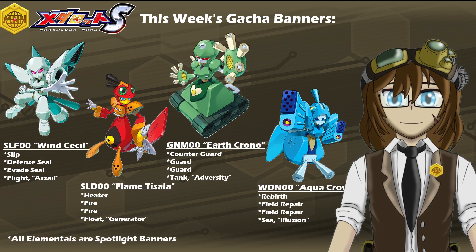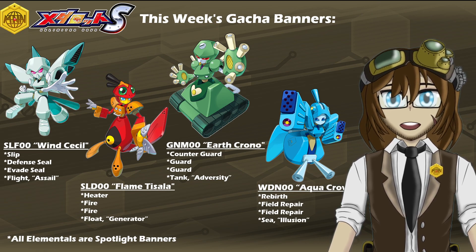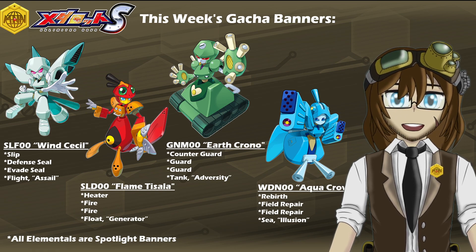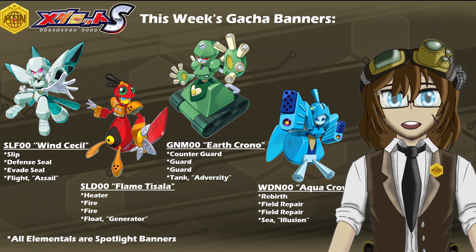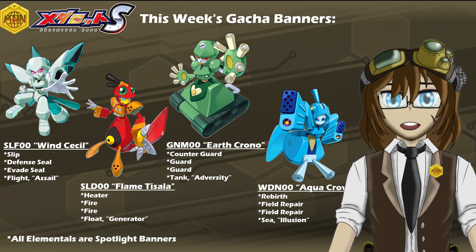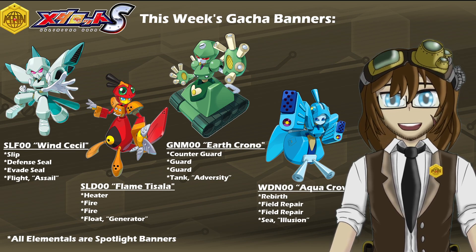We also see a rerun of Spotlight banners for all four of the previous versions of the Elementals, which includes Wind Cecil at SLF-0 with Slip, Defense, and Evade Seal, Flight Legs, and a Sail. SLD-0 Flame Tisala with Heater, Double Fire, Float Legs, and Generator. DNM-0 Earth Chrono, which is the only one not quite ready with an upgrade just yet, with Counterguard, Double Guard, Tank Legs, and Adversity. And last but not least, WDN-0 Aqua Crown with Rebirth, Double Field Repair, Sea Legs, and Illusion.